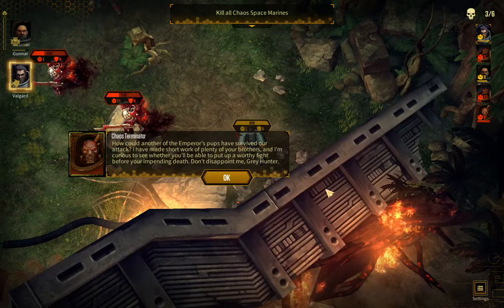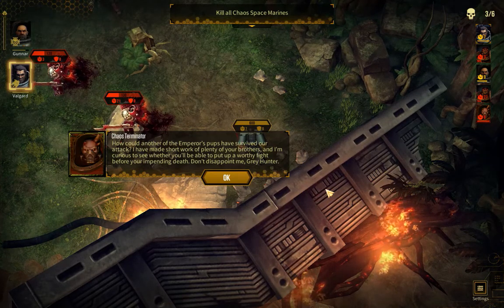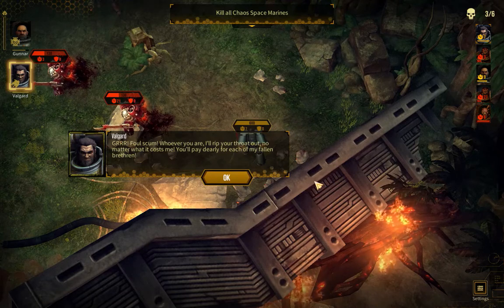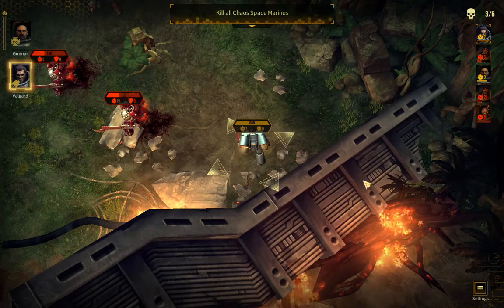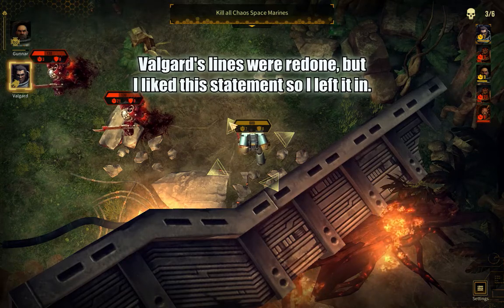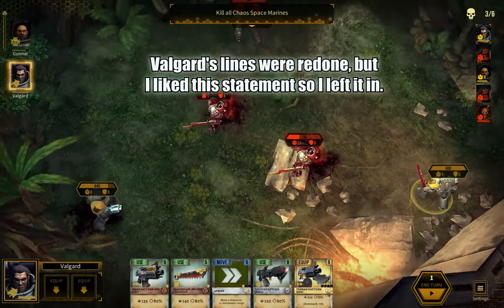How could another of the Emperor's pups have survived? I have made short work of plenty of your brothers and I'm curious to see whether you'll be able to put in a worthy fight before your impending death. Don't disappoint me, Greyhunter. Foul scum — whoever you are, I'll rip your throat out no matter what it costs me. You'll pay dearly for each of my fallen brethren. I've got in-laws who are asleep right now so I can't really be shouting.